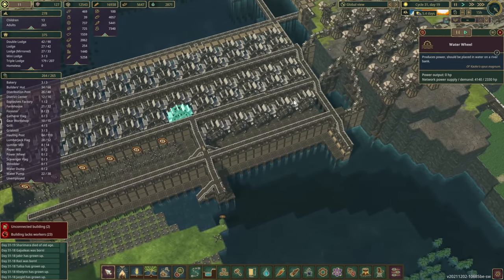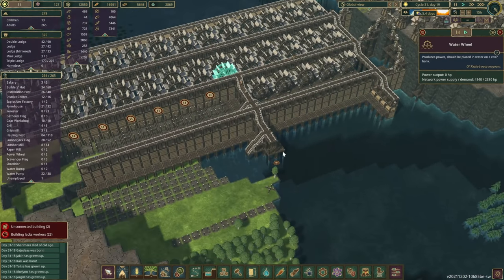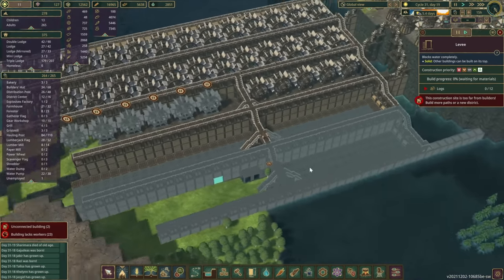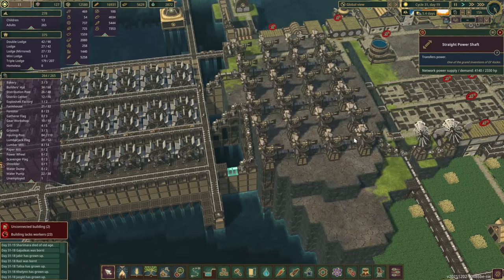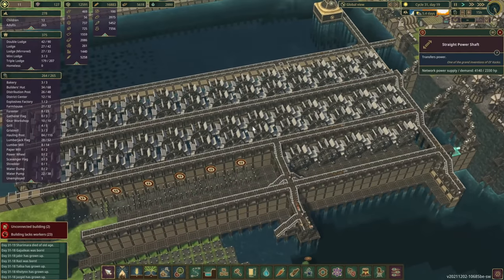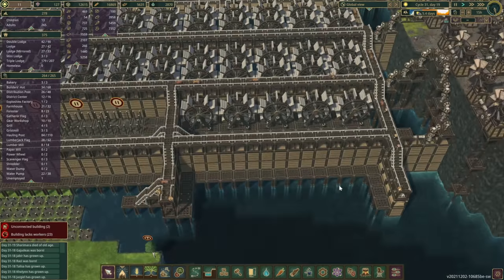This absolutely monster power plant is coming along very nicely. I've queued up a few more levels, and we're definitely going to produce a lot of power. Right now this is with none of the wheels — just the windmills. But once the water wheels kick in as well, I think the last time I checked it was close to like 14,000.